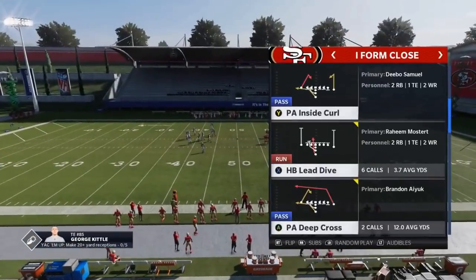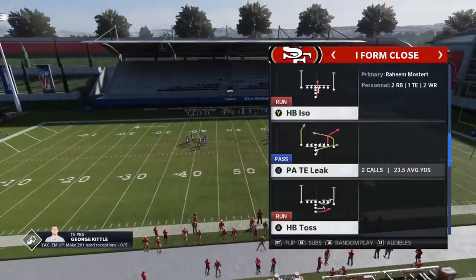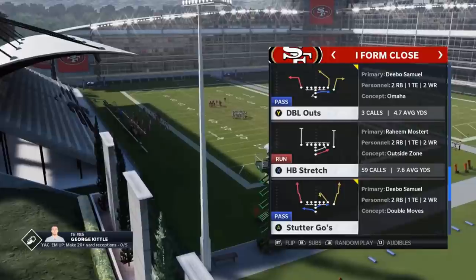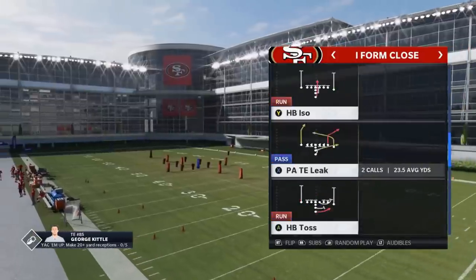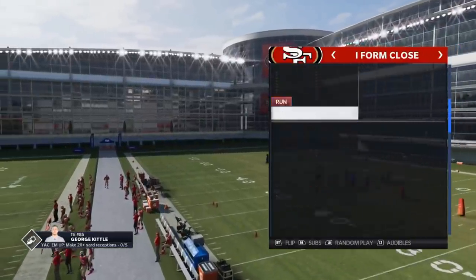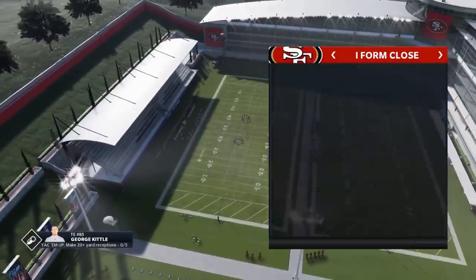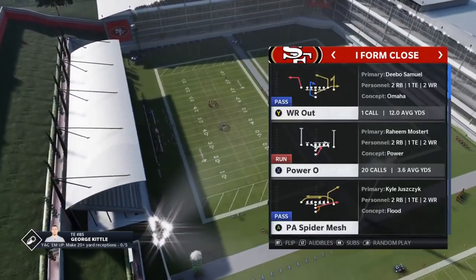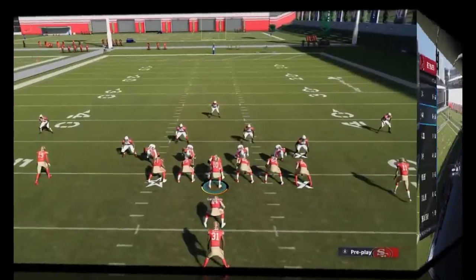There are a couple of good run plays in this formation as well. You have your inside runs like the lead and the ISO, and your outside runs like the toss and the stretch. Tosses and stretches are going to be best against cover three and cover four zones. The inside runs will be best against cover two because there's no safety in the box. The play I will go over is the halfback power — flip the play and run it like a counter.